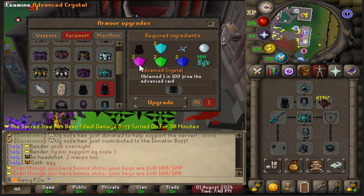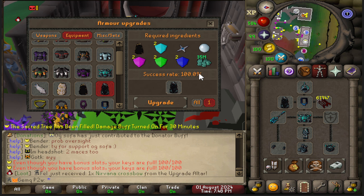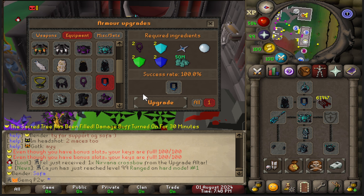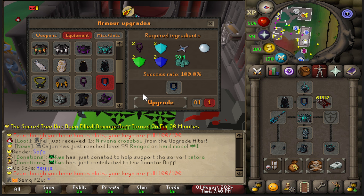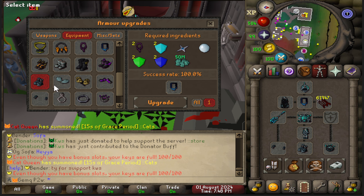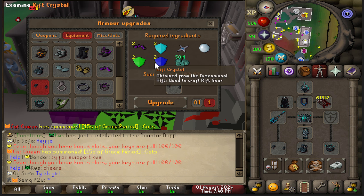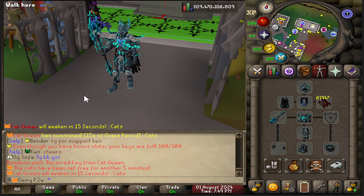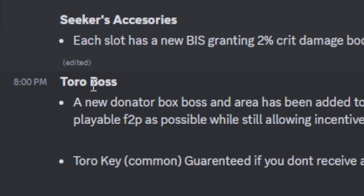I also want to show you the accessories — the cape, amulet, gloves, boots, and rings. For the cape you need a bunch of crystals, one Seeker's Safeguard, only one Seeker's upgrade orb, and just 35 million smeckles, so that one seems pretty reasonable. The amulet is similar, and the gloves and boots follow the same pattern requiring sets of two crystals. If I were you I'd start saving up smeckles and crystals now.